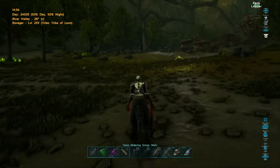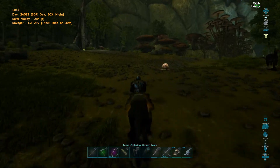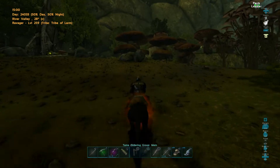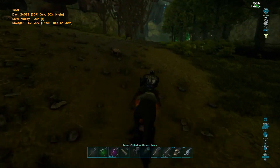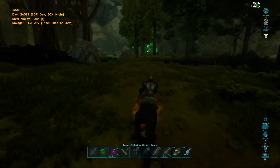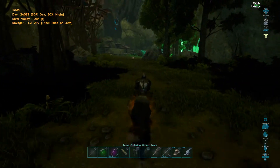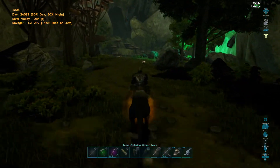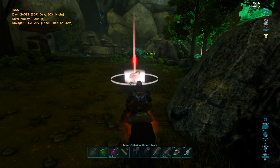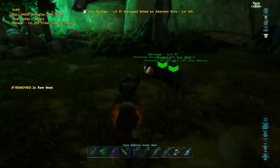Stamina's getting a bit low. Sometimes I find it helps by getting quite far away - you get a respawn in your area. I don't want to get too far away or get myself killed. I've got one last little bit of stamina left, and there you go, it's paid off - we've found ourselves some ovis. So it's dinner time - let's go get our dinner, they're going to eat well tonight.